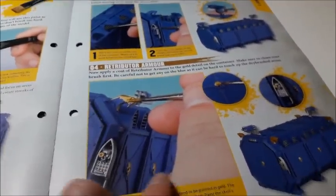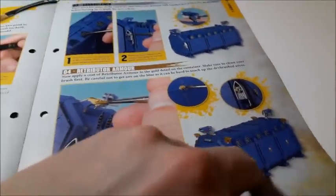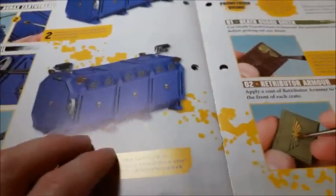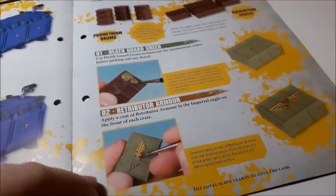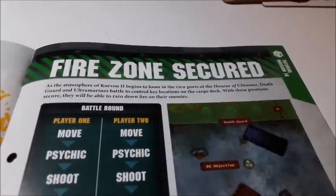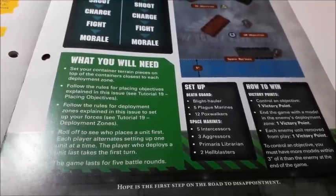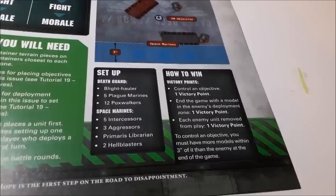This container is Space Marine-related so if you've got the Macragge Blue spray you can do it quickly. Retributor Armor goes in all the same places as the last container; the main difference is this one is blue — which I actually prefer slightly. The ammunition crates are painted by spraying Death Guard Green, then Retributor Armor, going over the icon with Agrax Earthshade. Tutorial mission 16 — Fire Zone Secured — uses five Plague Marines, twelve Pox Walkers against five Intercessors, three Aggressors, the Primaris Librarian, and two Hellblasters.